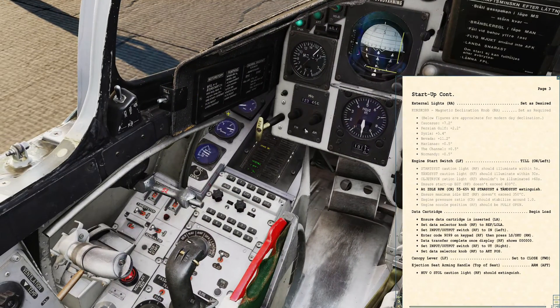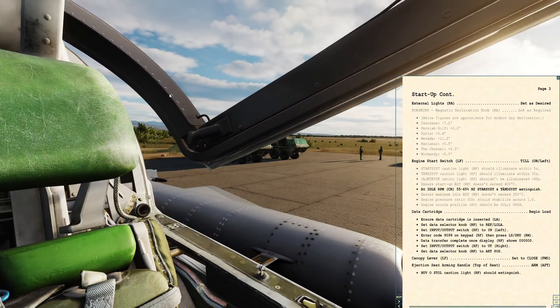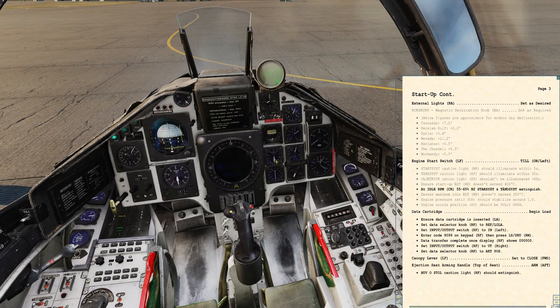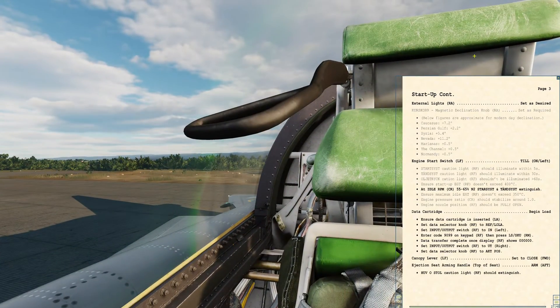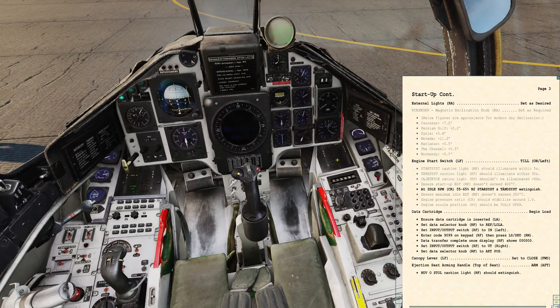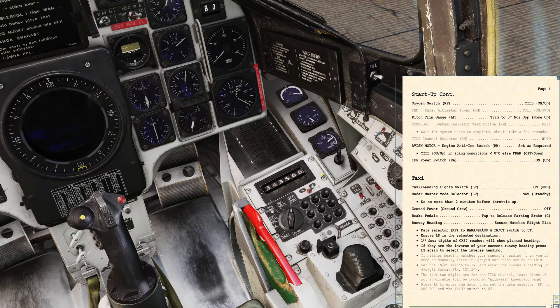It's a bit noisy out there so we can go ahead and close the canopy. One click of the lever moves it forward and closes the canopy. Canopy is closed and locked. We're now going to arm the ejection seat — it's this lever that goes over the top of the headrest. Fold that in and we have the ejection seat armed. The warning light for that has gone out. Next: oxygen switch — flip it up, and it shows 'till' for on.